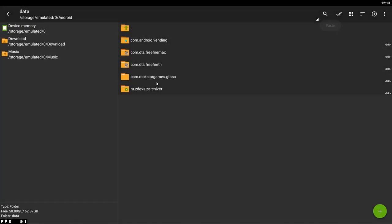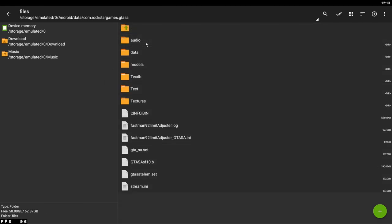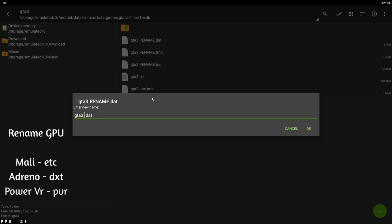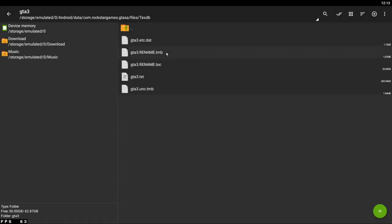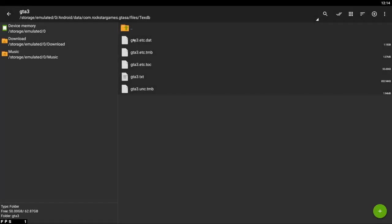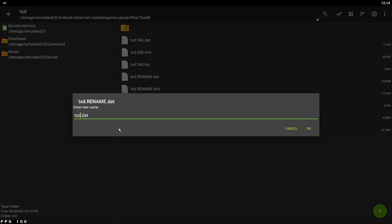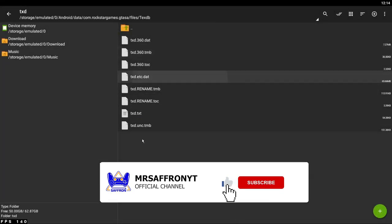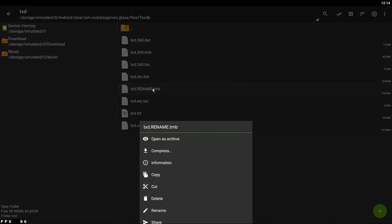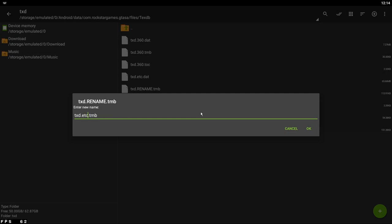After doing the installation, go to GTA 3 and you will need to rename your GPU. If you don't know your GPU, the app will be in my description where you can go to the Play Store. You need to rename the TXT folder — if you don't rename it correctly, the game will crash and GTA 3 will also have problems. Make sure you don't make even a small mistake here or it will crash the game before installing.